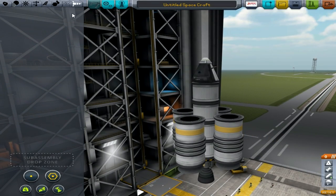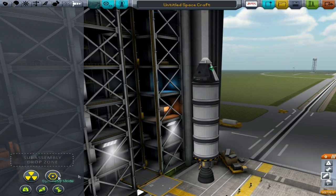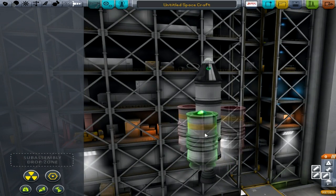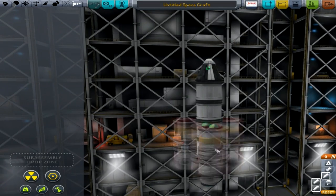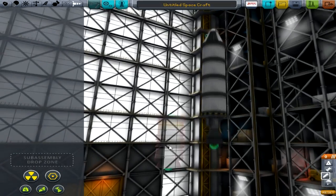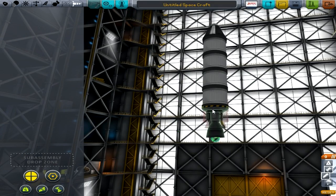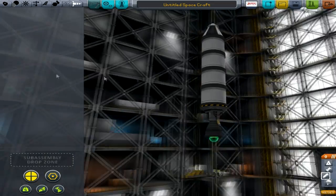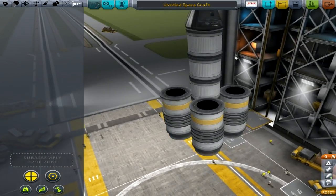There is no staging at the moment. Sub-assembly — I don't really know what that means. We'll have three rockets because I don't really know how these things are going to respond. What I'm trying to do is put these boosters so that when it lands it won't topple over and it won't kill our lovely little pilot here.